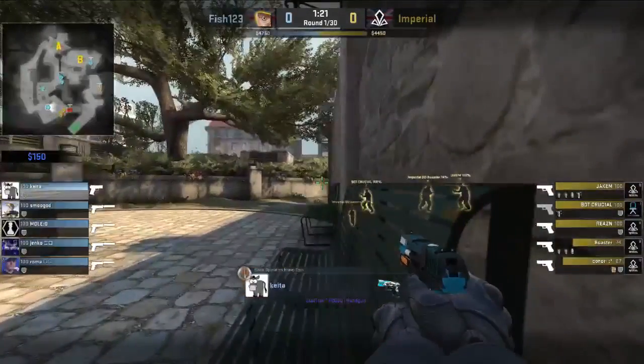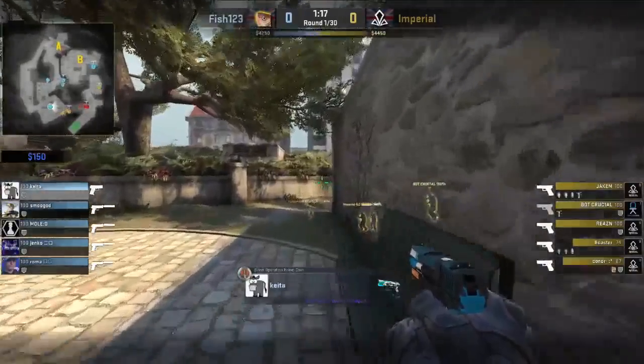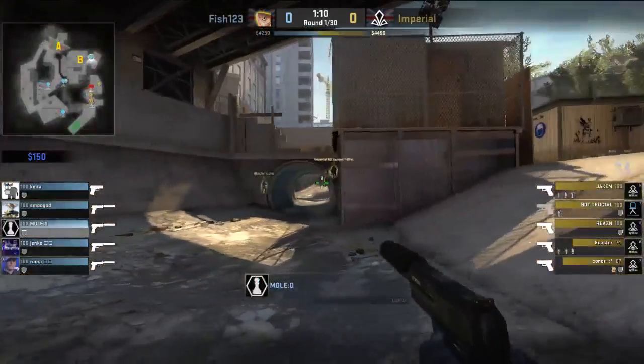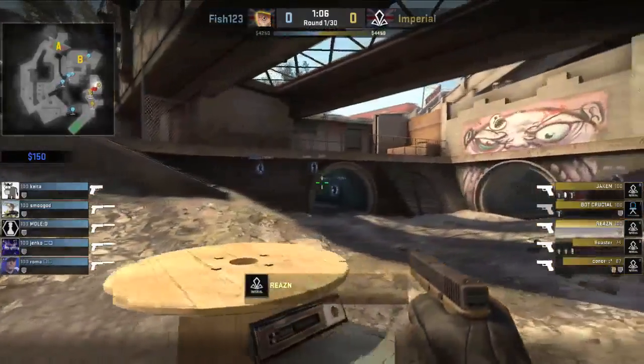We're going to face practically into the entirety of this T side as Imperial begin to rally off behind a few shots. Crucial is going to lead that peek, but all in all saw nothing to be gained. Keita going to spot out that maze, but Imperial they're backing off, running away. That's not too much information for Fish — they know the push is not quite coming in. Mole has his work cut out, as his push begins to formulate over towards B site.